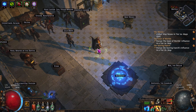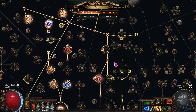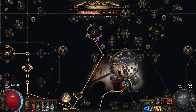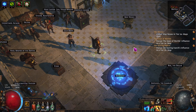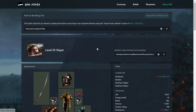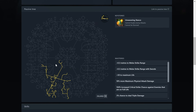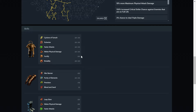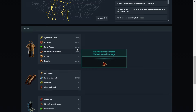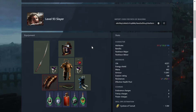I hope this helps — take a good look at the Path of Building link to go over everything. I'll bring up poe.ninja — it shows you all the different things including the weapon, every single node, the links, and the gear I'm using. It's a really good site. I did spend some more points on health since I'm only at 4,000 — I'm a little squishy, but I'm going to be improving all this as well.